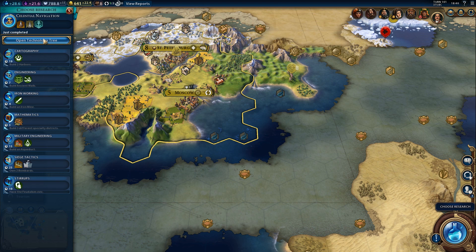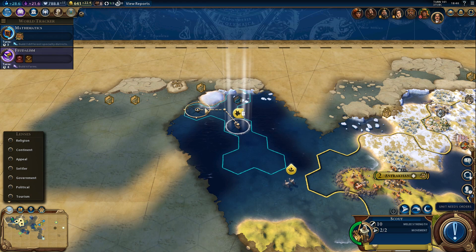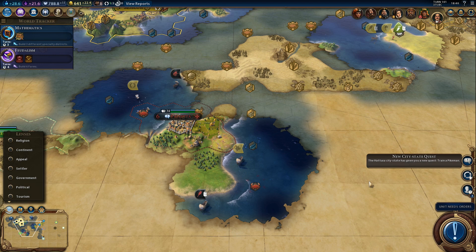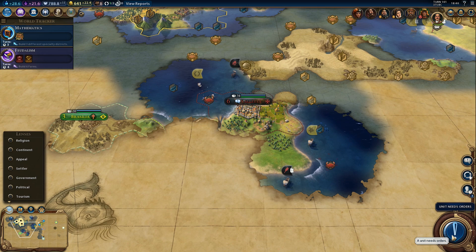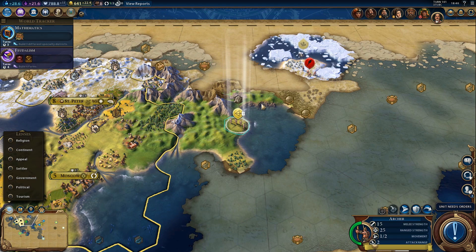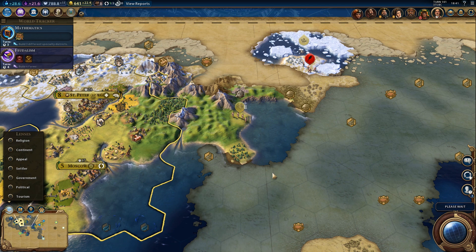Back to research - let's finish Mathematics, that makes sense. Let's go grab that goody hut - fingers crossed for something useful. We need a boost that's otherwise hard or tricky to get in our specific situation. That might be the last goody hut we'll get in this game, but I guess we'll find out. We should be able to find our barbarian camp by going through here, hopefully.